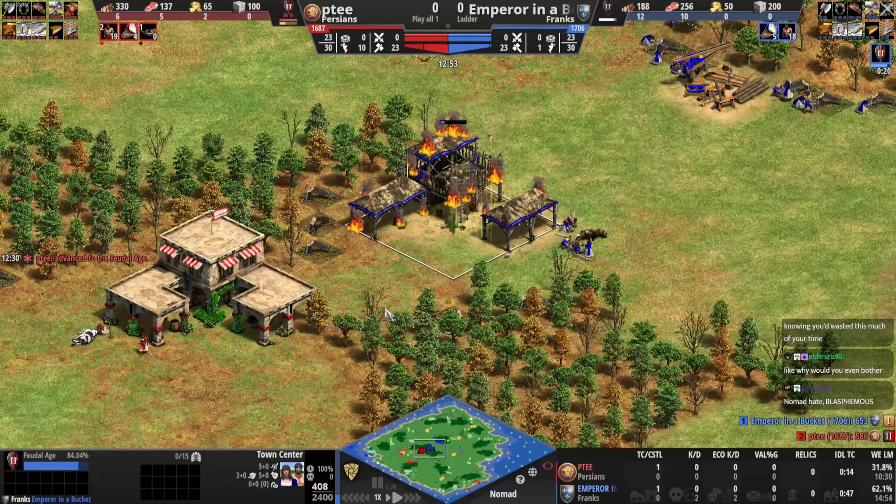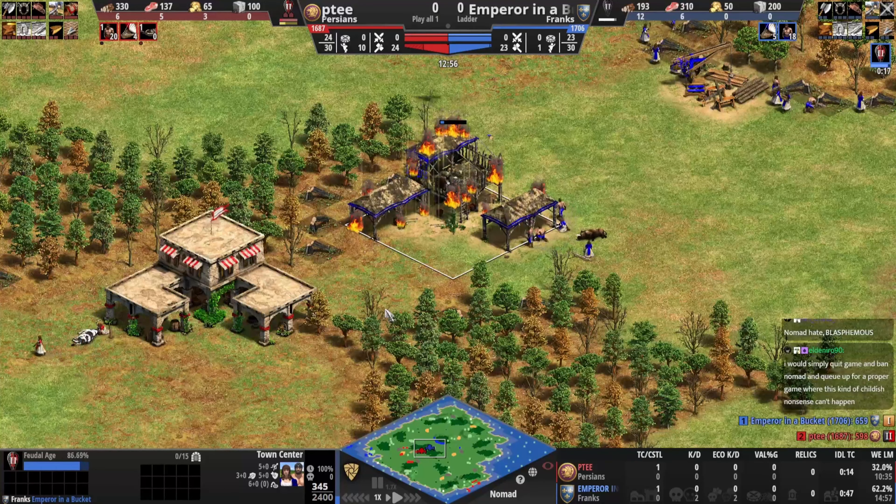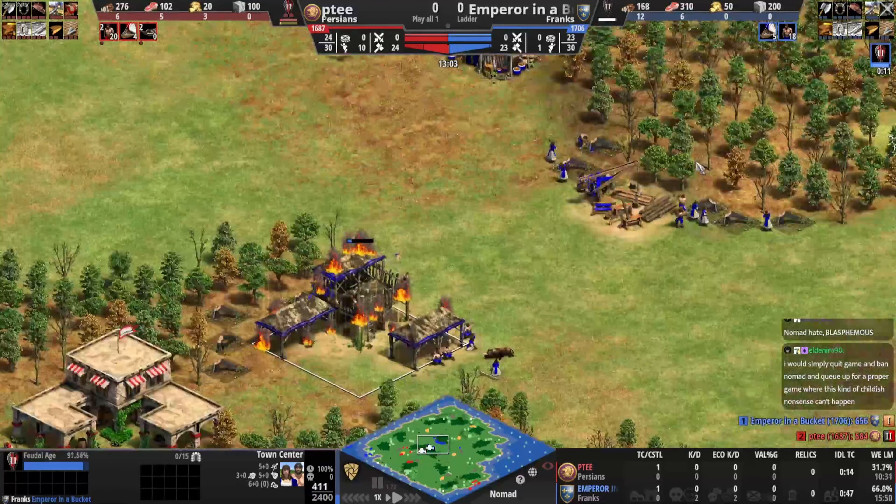Blue is 20 seconds away from feudal, needs to keep repairing. With 10 seconds left, it's going to take him time to have enough wood for another TC, so PT will be miles ahead — already producing villagers while blue is going to abandon this TC.